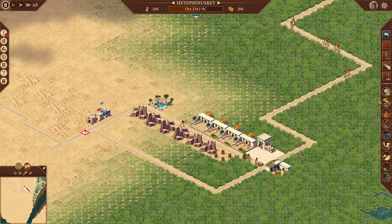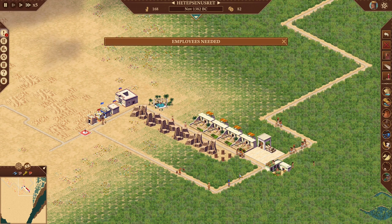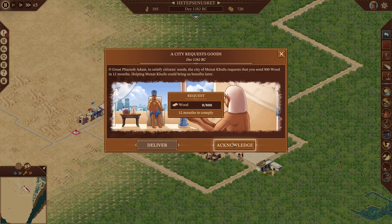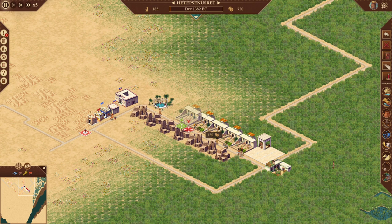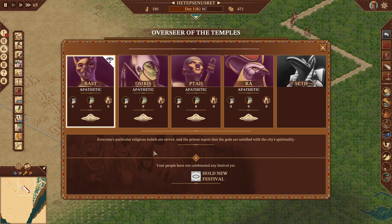Plague could strike, so we're going to put down a physician and an apothecary. I don't want to add any more until we make a little more money — we're at 82 deben. There we go — we have 12 months to deliver 800 wood, so we got a little more money out of that. That was our first year.